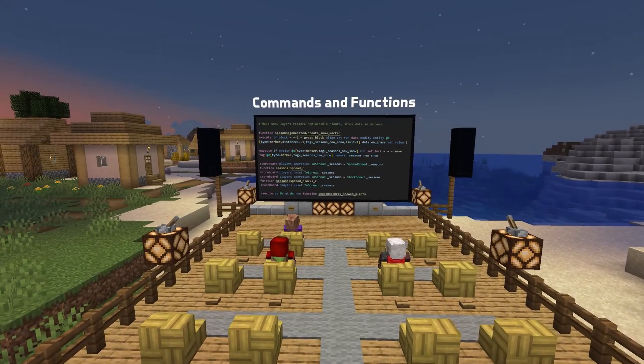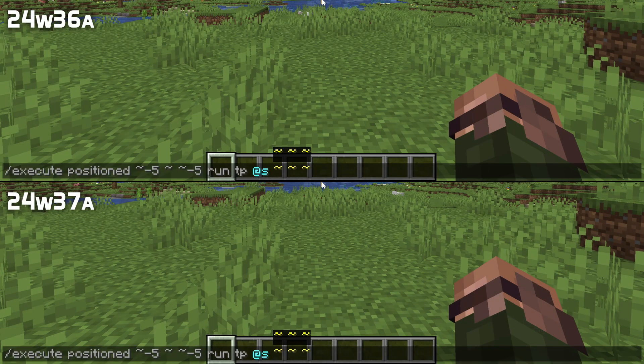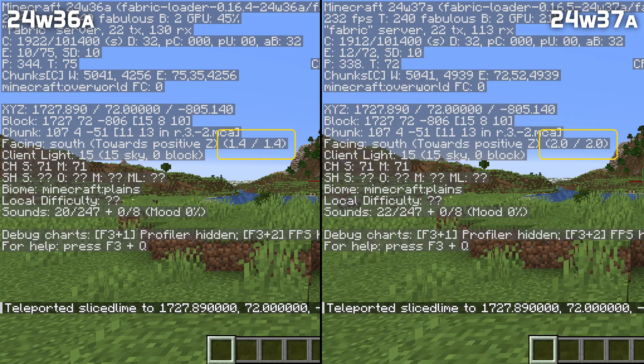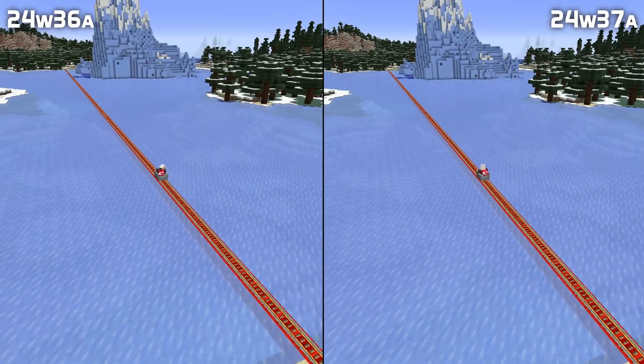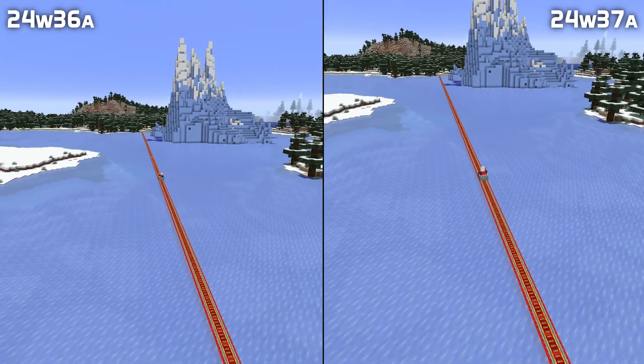In command news, plenty of fixes for the Teleport command. It now once again runs from the command context position instead of always running from the location of the entity. It now also properly teleports to exact facing angles. And if you have the Minecart Experiments feature flag turned on, the Minecart Max Speed game rule can now be set from inside functions.